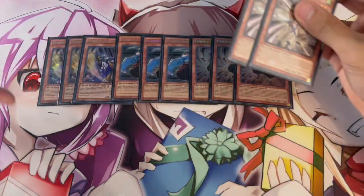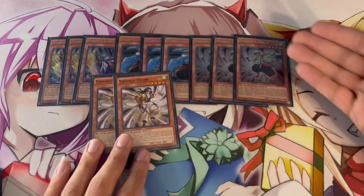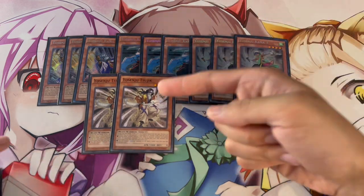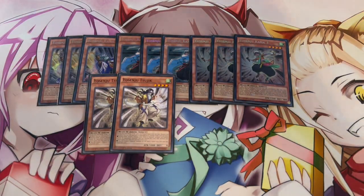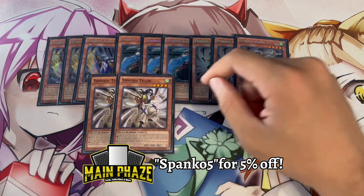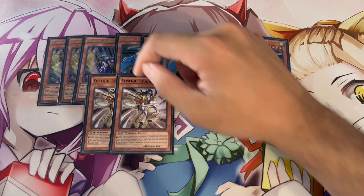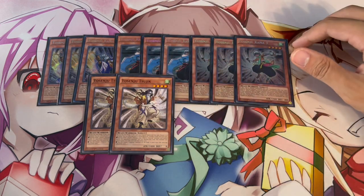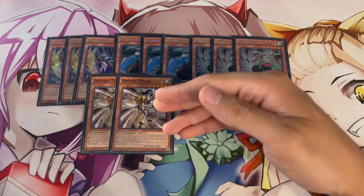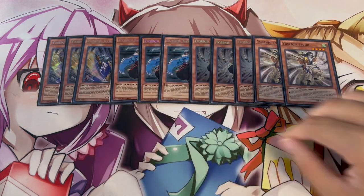The last two Yosenju monsters are two Sujik. Sujik is important because this deck lacks putting damage on the board, and Sujik boosts any Yosenju monster by a thousand attack, which is really powerful. You summon him last — since Kama 1 on normal summon can normal summon another — so you normal summon Kama 2, Kama 3, and once all your Kamas are out of hand, the last normal summon is Sujik to boost everything by a thousand. That's it for Yosenju monsters.